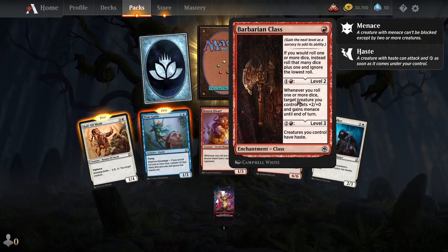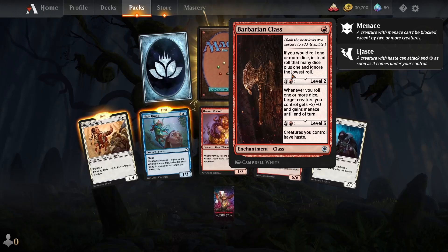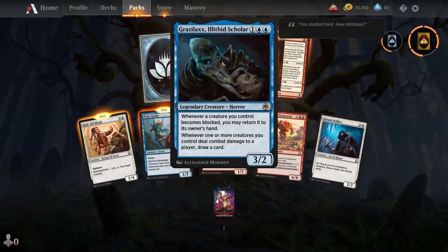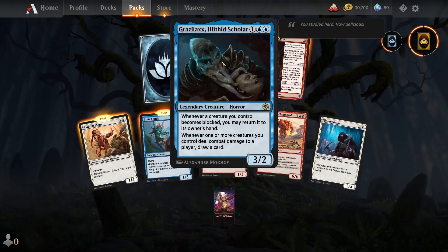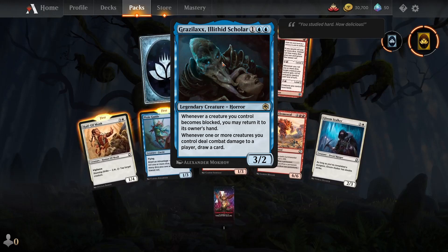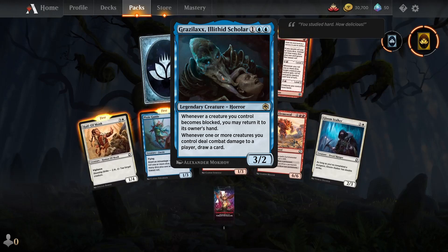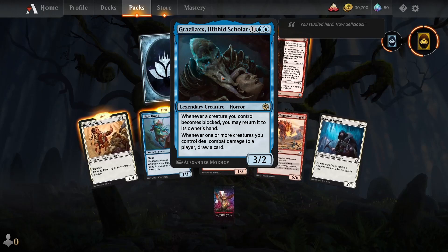Level two: Whenever you roll one or more dice, target creature you control gets plus two plus zero and gains menace until end of turn. Level three: The creatures you control have haste. Illicit Scholar — legendary creature. Whenever a creature you control becomes blocked, you may return it to its owner's hand. Whenever one or more creatures you control deal combat damage to a player, draw a card. Which is really strong — drawing cards is always strong in my opinion.